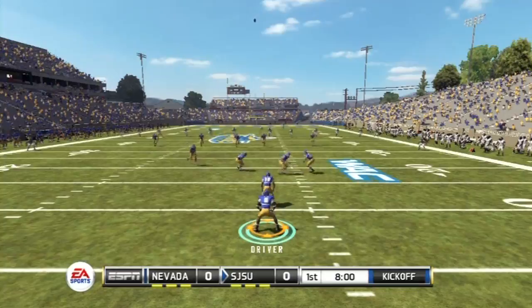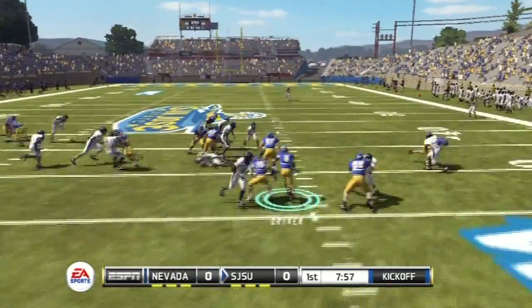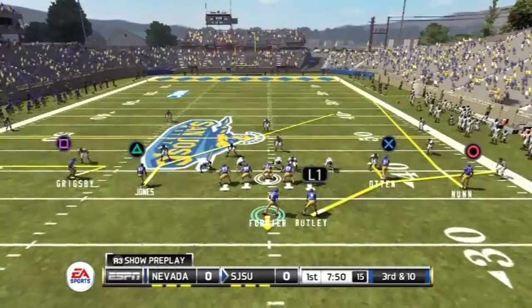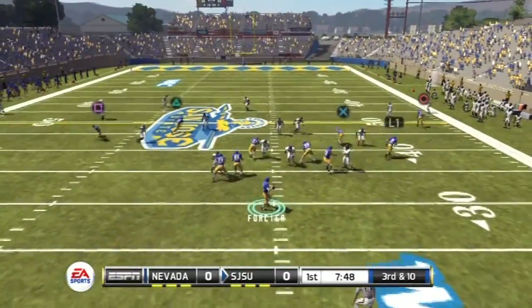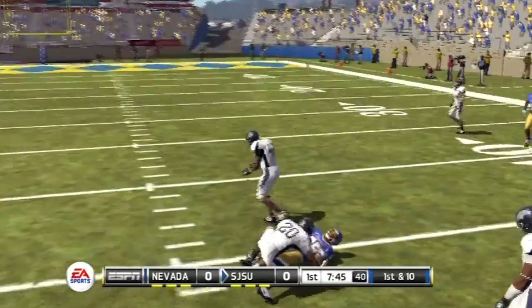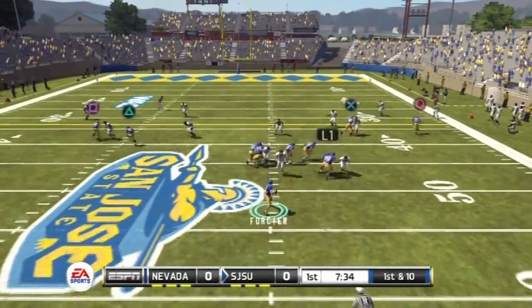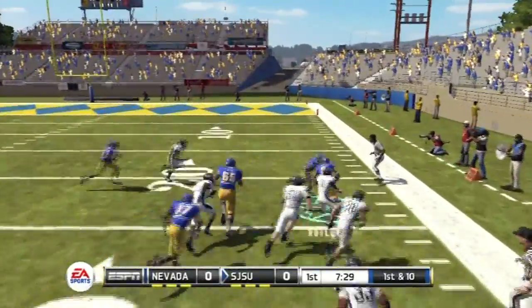Here I am receiving the first kickoff. I got this driver kid I need to convert to a wide receiver — I've got to figure out what year he is. He gets a nice return. Tate Forcier's debut — on third down on our first drive there's a nice wide stick play, and here we go with the screen. Great play. I love utilizing screens in the air raid — it's really nice.